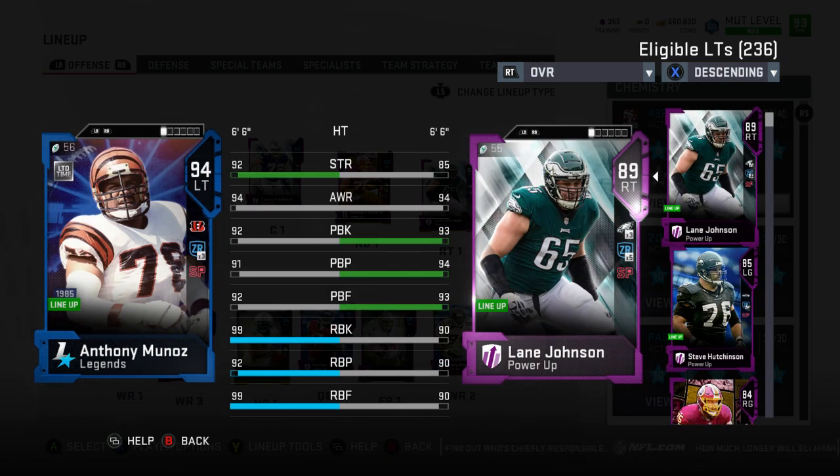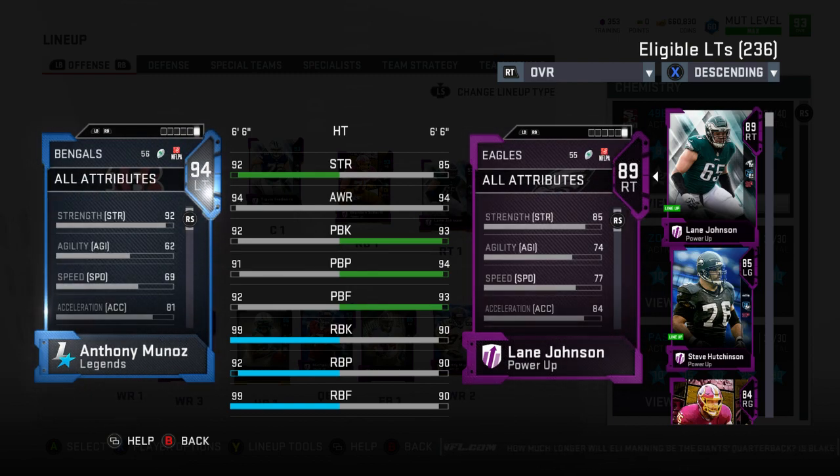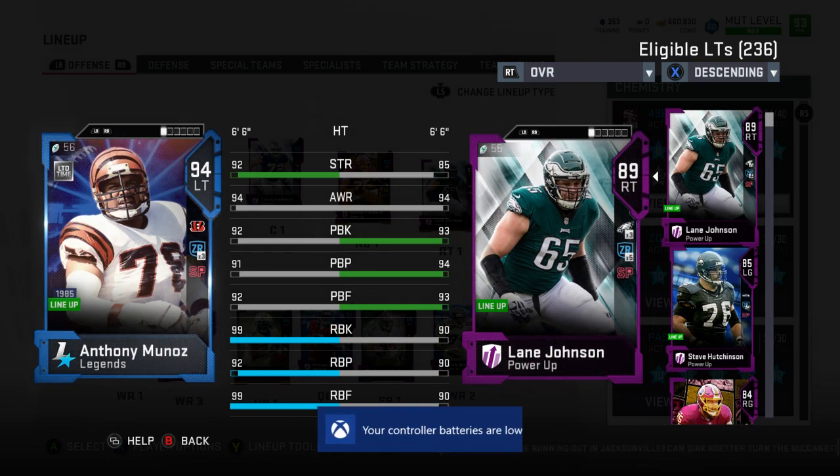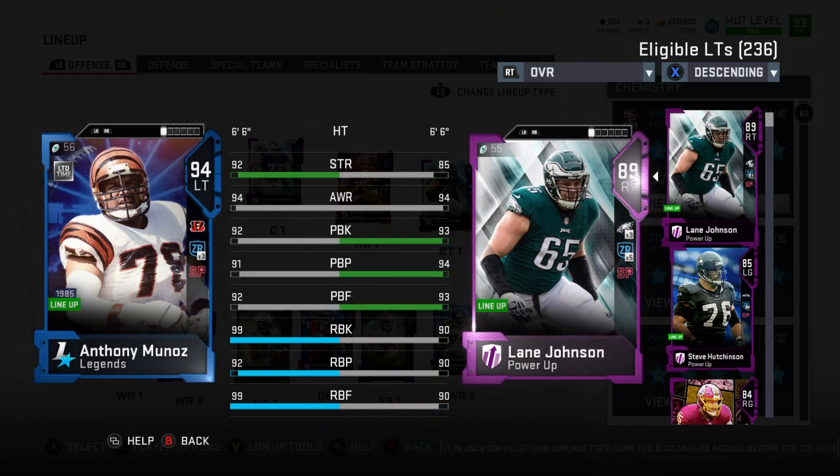We also picked up Anthony Muniazzi. Just look at this: 99 run block, 92 run block power, run block finesse of 99. He's definitely a lot faster than Ogden — Ogden had 55 speed, Muniazzi has almost 70. That should be helpful with him getting out in front. Ogden got beat bad, and Willie Rofe got beat bad. I feel like it has a lot to do with their speed — they're very very slow when they have to seal the edge and deal with Von Miller, Jadeveon Clowney, Lorenzo's Taylor, all these guys who block shed really high and have great power move, finesse move, and most importantly a ton of speed.